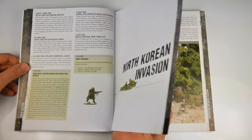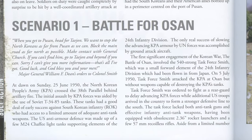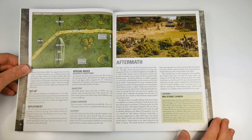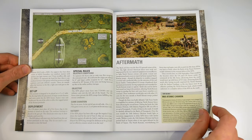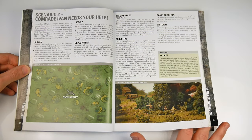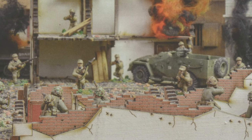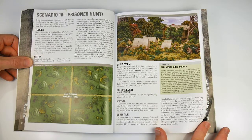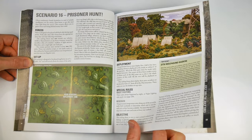Each phase of the Korean War is covered over the course of a series of history scenario-style pieces. These contain maps, images, set-up, victory conditions and objectives which bring the events chronicled to tabletop life. It is this element that aids the gamer in their understanding of the war — an oft-forgotten war full of both typical and atypical actions, using old and new technology and tactics.